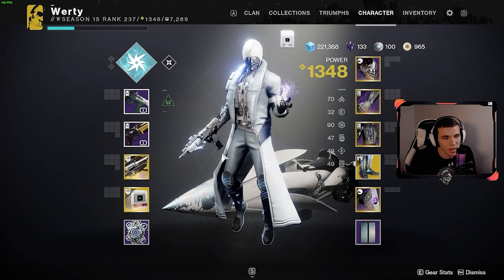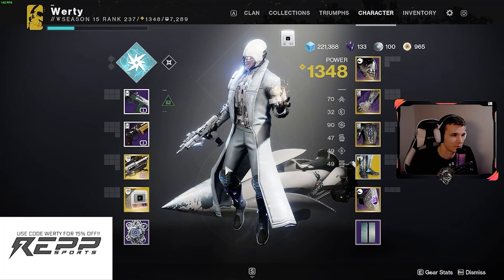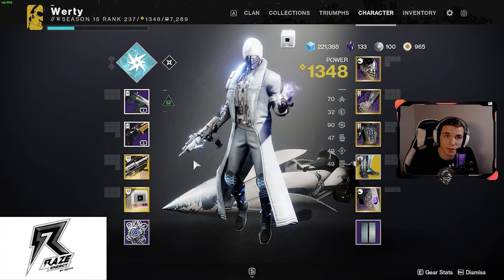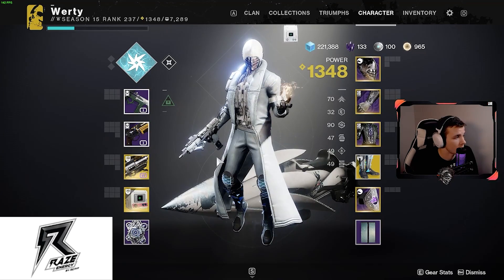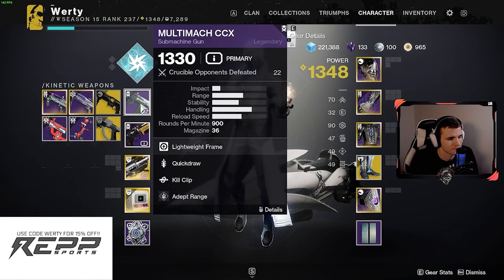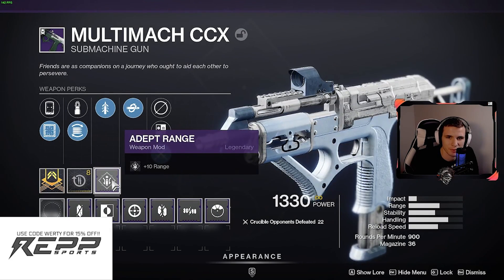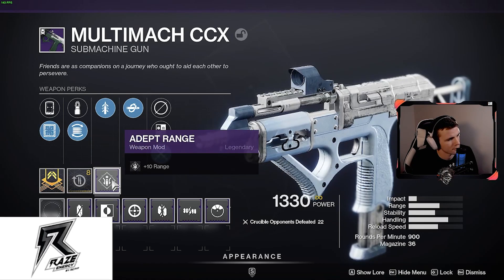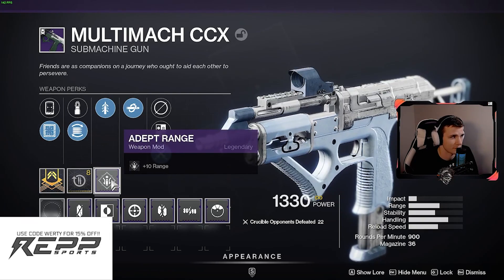Yo, what's going on everybody? It's Wirdy here. And today I am kind of in shock as to how this even happened. A weird thing happened the other day — I believe I was doing the Nightfall where I was grinding Palindrome drops, and I got an Adept Range mod. And for some reason, I was able to put my Adept Range mod on a Multimock. Not exactly sure how this happened, but Adept Range on a Multimock adds 10 range to it, which is absolutely insane for this weapon.